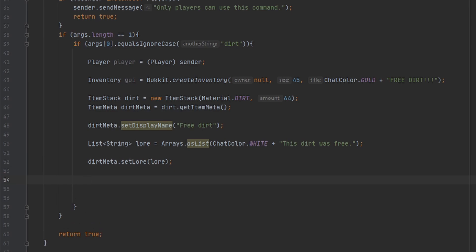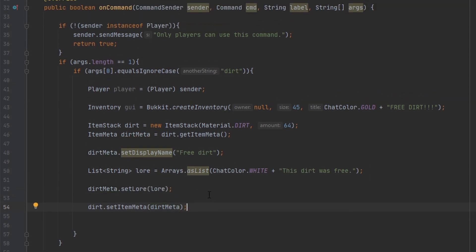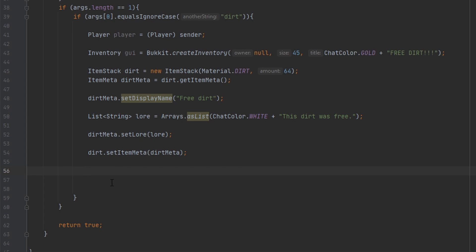We're not done with the dirt item yet — we still have to set the dirt item to the new dirt meta, because this dirt meta is no longer a part of the dirt variable, it's now its own item. So we go ahead and set it back: 'dirt.setItemMeta(dirtMeta)'. Now it has all those cool things we just put in there.